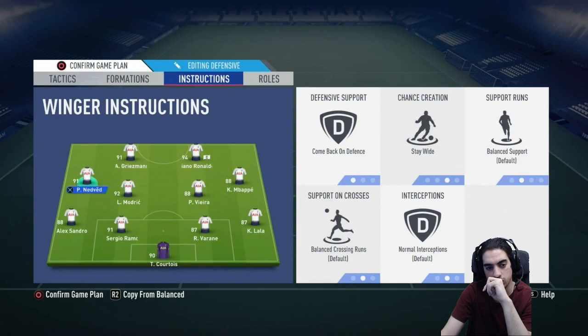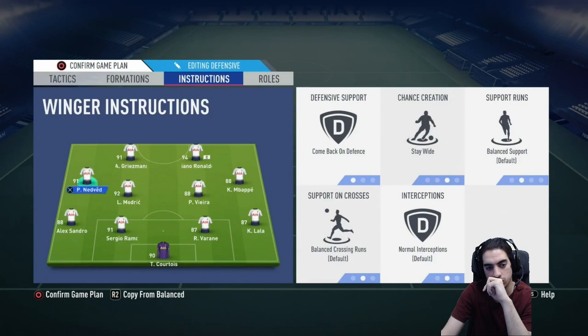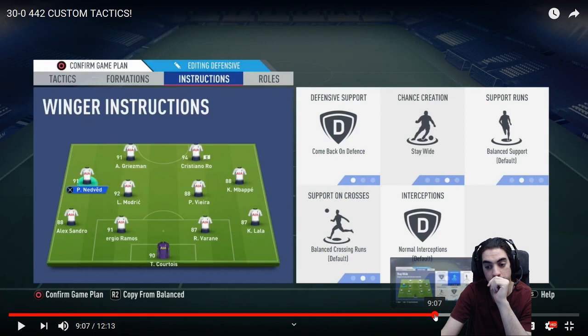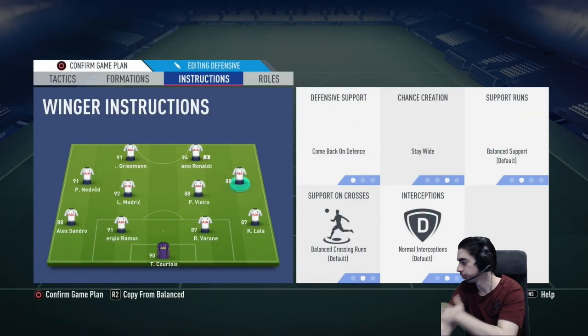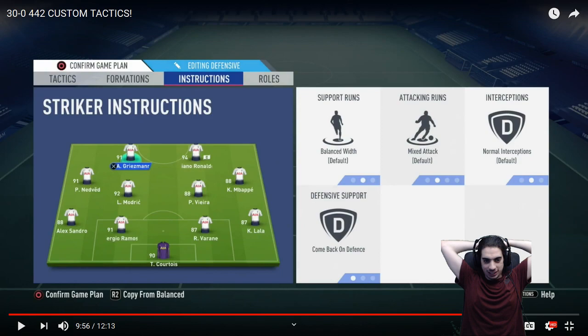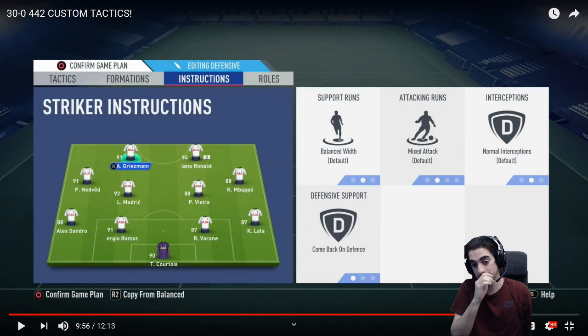For the left mids and right mids: come back on defense and stay wide. Come back on defense just provides stability for the team, especially with drop back and four depth — it makes a lot of sense. For the two strikers, I have them on come back on defense as well, and this is perfect. That's why he wants me to try his tactics, because it's something that I would use myself — there's nothing out of the ordinary. With the 4-4-2, everybody dropping back just creates a balanced team. I will try out that formation. I'm going to see if I can get the right players for it, like Antoine Griezmann and stuff. I appreciate the video, man — this is definitely a good video, guys.